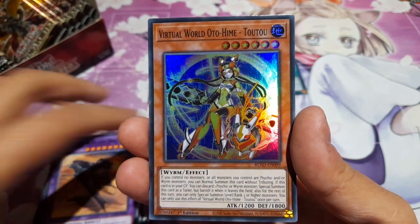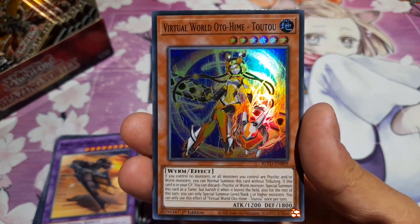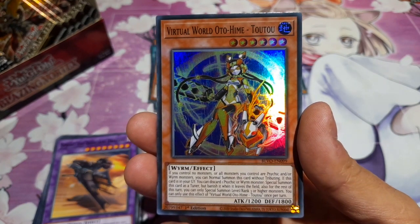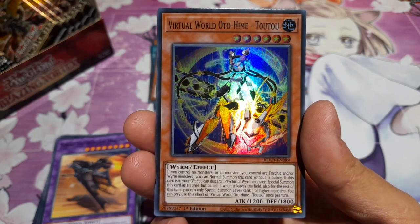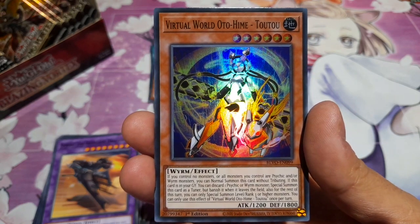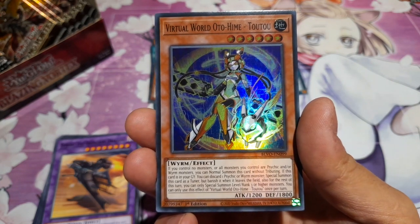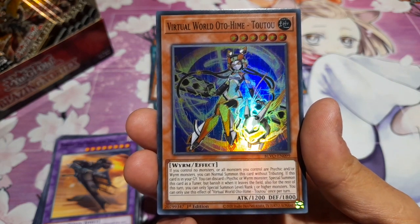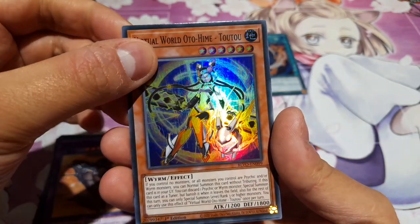We've got Springens again, and we have a super rare Virtual World — Oto Hime Tutu. If you control no monsters or all monsters you control are Psychic and/or Worm monsters, you can normal summon this card without tributing. If this card is in your GY, you can discard a Psychic or Worm monster to special summon this card as a tuner, but banish it when it leaves the field. Also, for the rest of your turn, you can only special summon level or rank three or higher monsters.